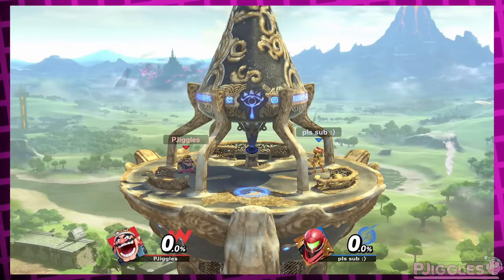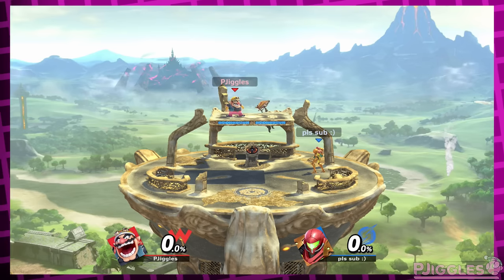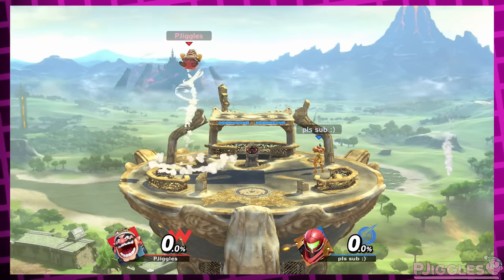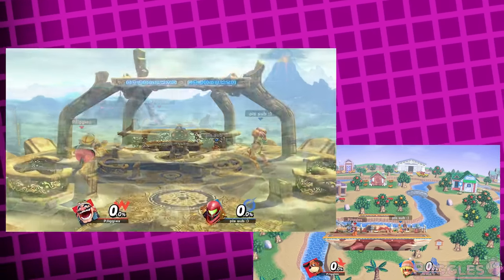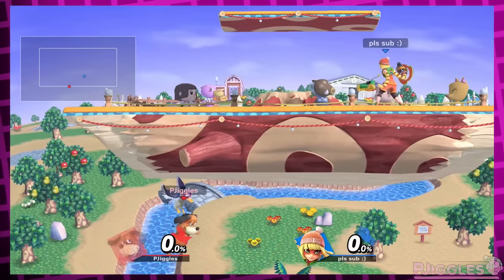Great Plateau Tower. Without hazards, this stage always looks like the form before you destroy the ceiling structure. But I wish it always looked like the form after destroying it. I know it would be kinda similar to Smashville, but it's a little smaller, the platform is higher, and there's a pillar under the stage making it so you can't travel underneath it — which you can do with Smashville.